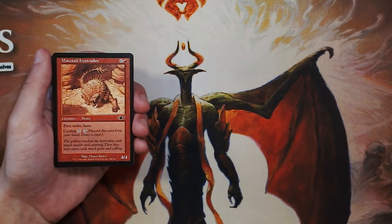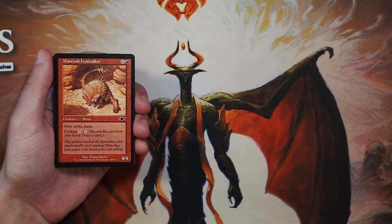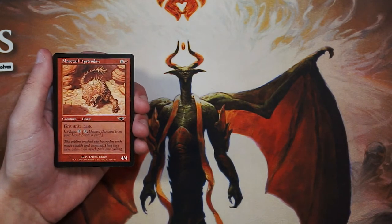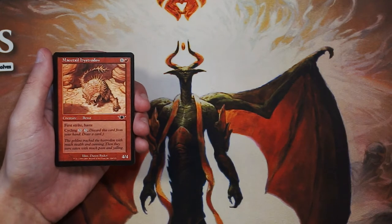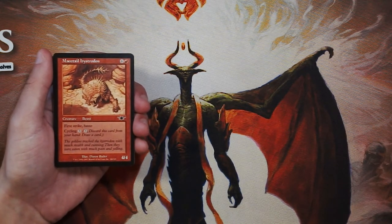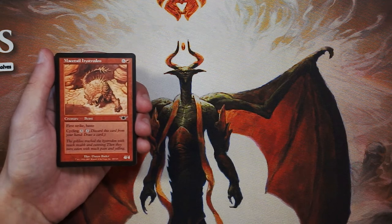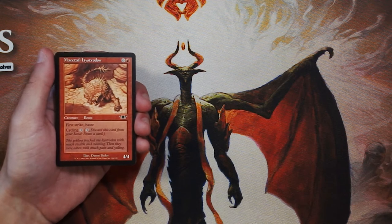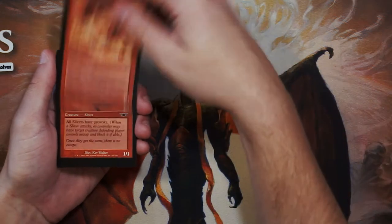I don't love this card though, actually. It's fine for the cycling, but it's really bad for 7 mana. The fact that it gives Haste and First Strike to a 4/4 — that's great, very good mechanics — but on a 4/4 on turn 7, that's pretty late and it's really not doing that much. Unfortunately, it's just going to get outpowered. Not a super exciting first pick by any means.